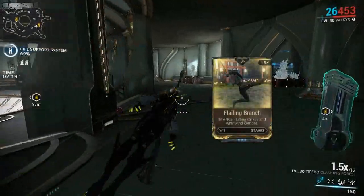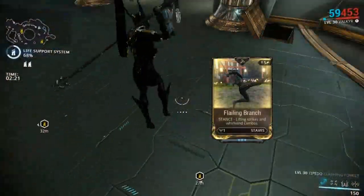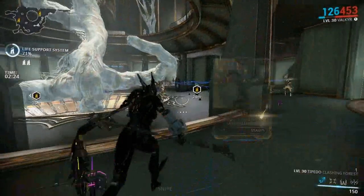Moving on to the Flailing Branch stance, which has an R polarity and is described as a stance with Lifting Strikes and Whirlwind combos.